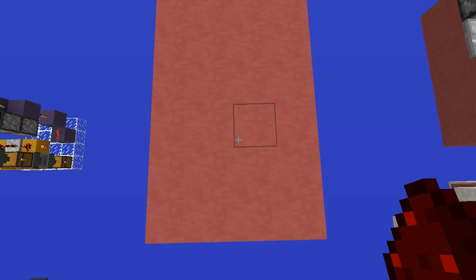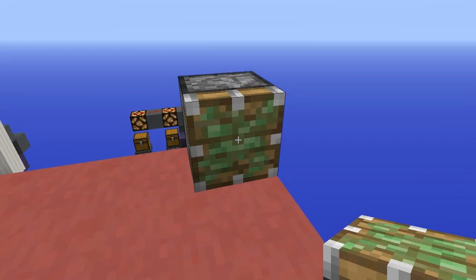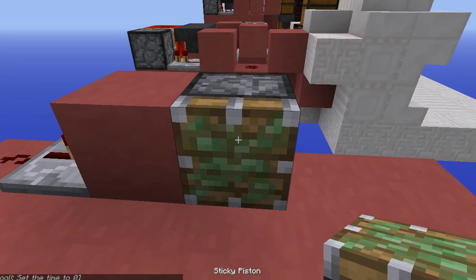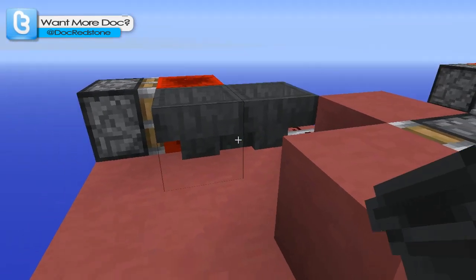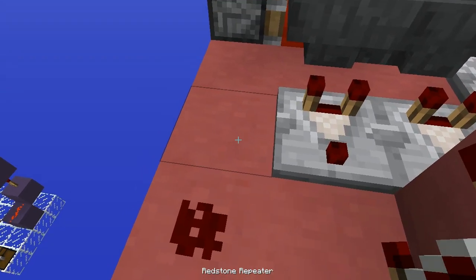Now we can start building this contraption. We're going to need a four by six area that is two blocks tall. Start in the back left-hand corner by placing a piston there and a block of redstone there. Then place redstone dust, a repeater, and a block. Place another piston and any solid block. Then place the hoppers — make one hopper face into a block and the next face into that — so we have this configuration. Place two comparators, a piece of redstone dust, a block, and a repeater.